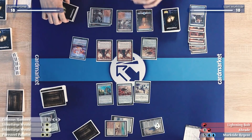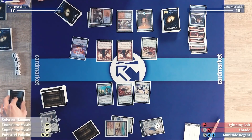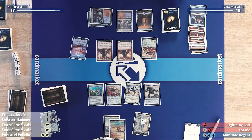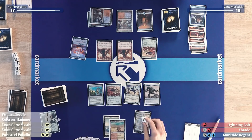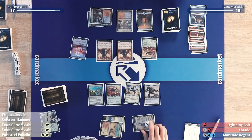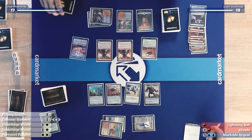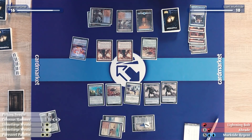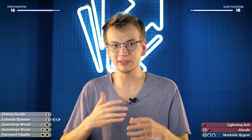At end of turn I'll pay one to the Sunbaked Canyon, go down to 17, and create a Construct token — currently a 4/4. Those are good! I'll untap, draw, and this Urza's Saga goes up to three. Before the ability resolves I'll make another Construct, paying one life down to 16. Then I go search for an artifact with converted mana cost one or zero. I'll get a Welding Jar to protect my Construct.